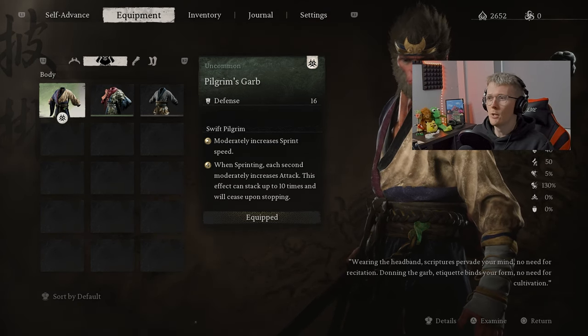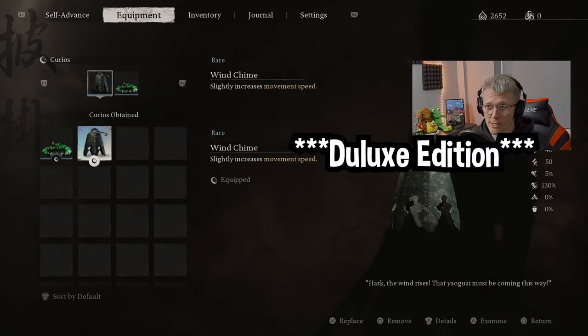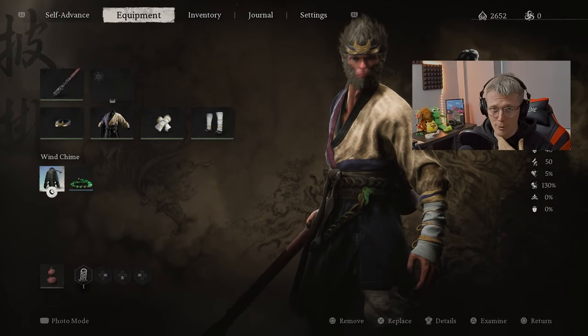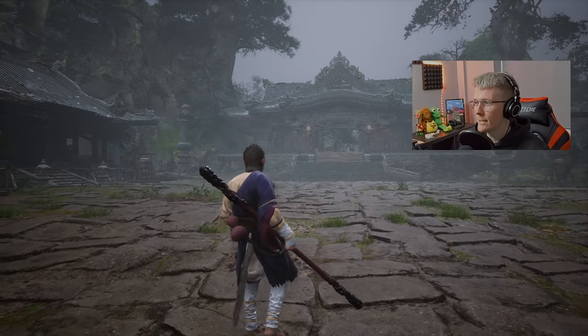That's pretty much the setup we're using. We're also using some curios — one that you get from a DLC — and then the Cat's Eye Beads as well. Pardon my voice; I'm still not well and I've got a pretty sore throat at the moment.